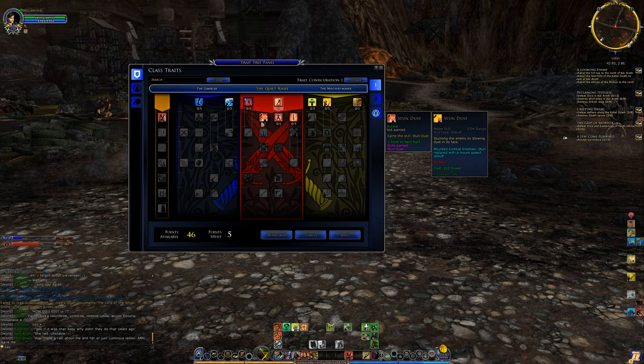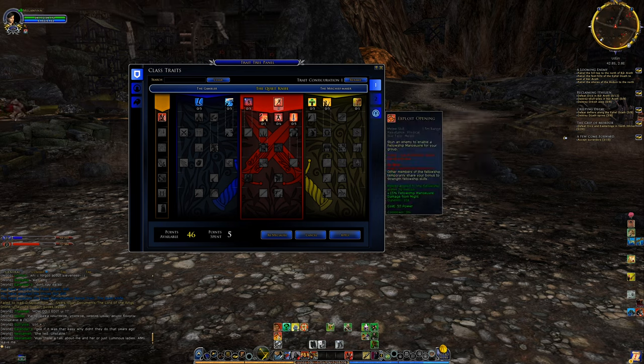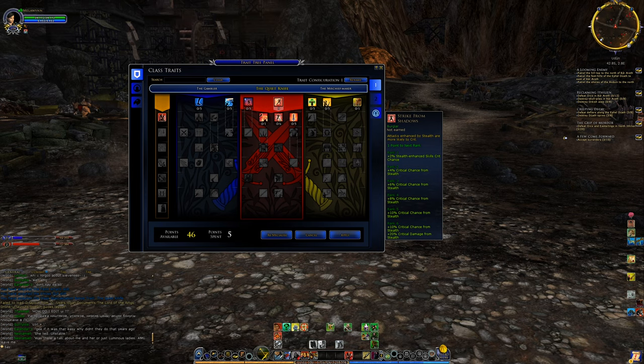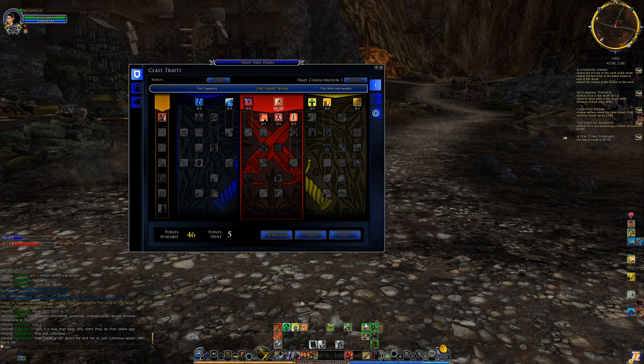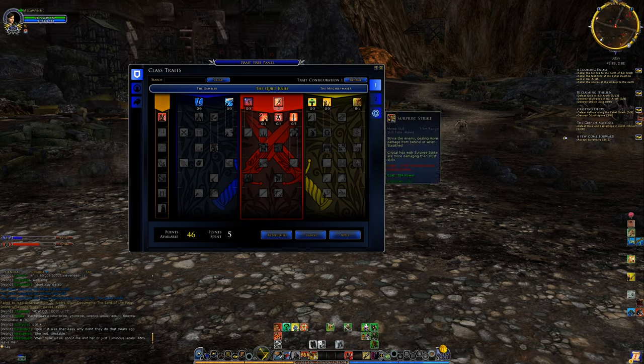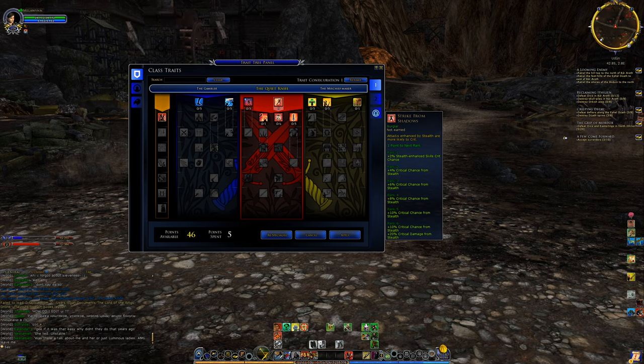In this row we also get Stun Dust, a one-minute cooldown five-second stun — useful for crowd control and survivability if you pull a bunch of enemies. You also have Exploit Opening, which is a fellowship maneuver starter, but solo you can just use it to stun an enemy for five seconds. Another trait here gives attacks enhanced by stealth increased critical chance, and at six ranks gives increased critical damage from stealth.